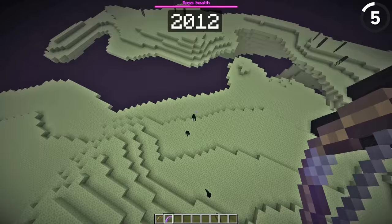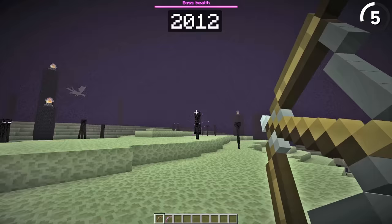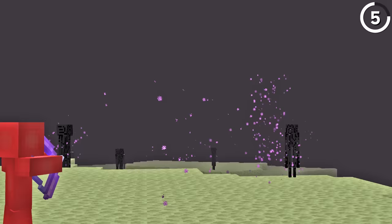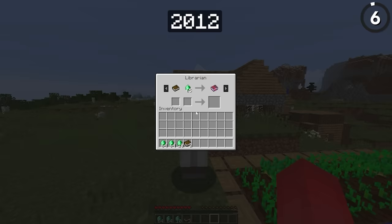It's true that you can't hit an Enderman with any projectiles today, but that wasn't the case in 2012. Back then, an Enderman still wouldn't be hit by a regular arrow, but if you used a flaming arrow, that Enderman would take damage and catch fire. Though this got fixed in 1.5, which is definitely a bummer for flame bows.